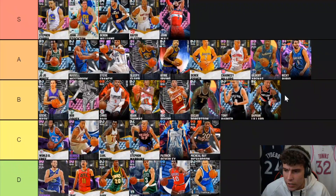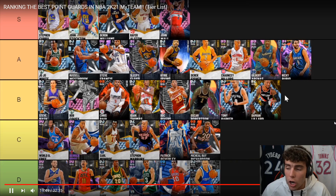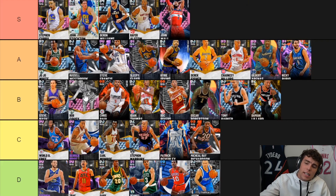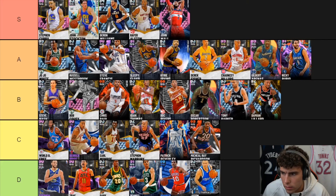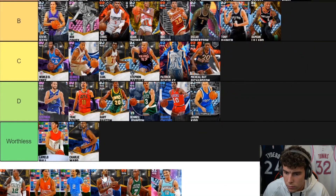Nate Archibald is B-tier — he's got a really nice release behind the back, is a good dunker, but no Clamps is his only problem. You can't put him in A-tier though. At B-tier, if where I would run these guys in order, he's fine. Charlie Ward is worthless — because he was a free card. Charlie Ward cannot speed boost — he's literally Pat Beverly but can't speed boost. There is no reason to ever use Charlie Ward when Pat Beverly exists.